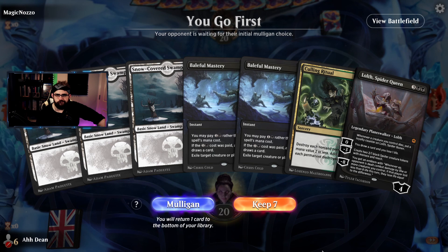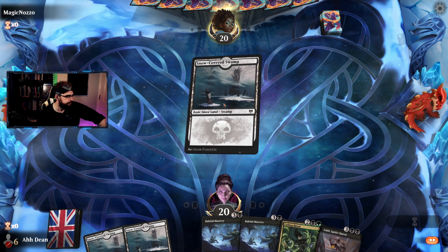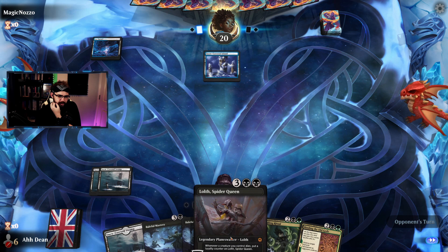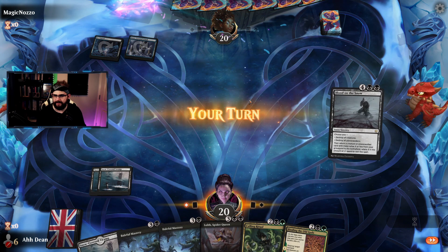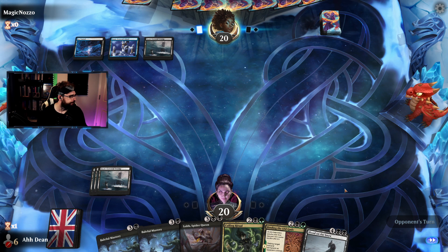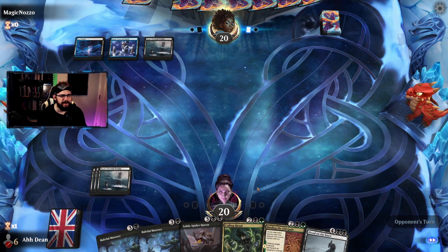No green mana but all our cards are black now — let's keep. On the play as well. Black mana, say go. Against Dimir — so this is going to be a control list. Black mana, say go. Working our way up to the Queen. Opponent playing control in play mode seems a little bit rude. Lack of mana is not ideal.